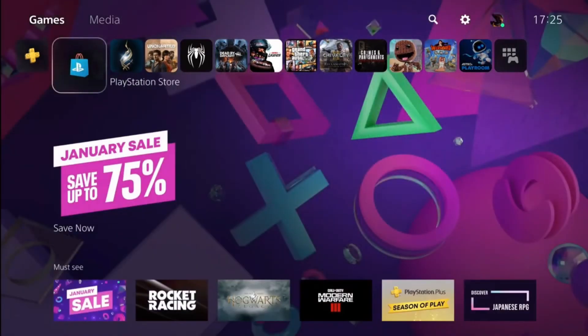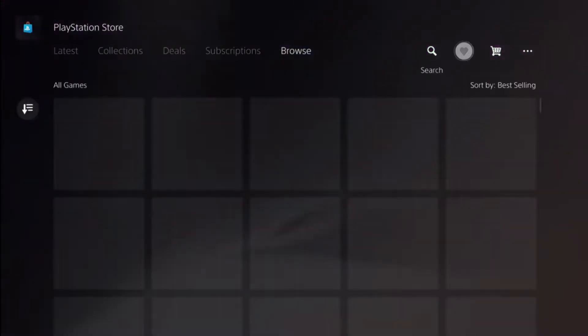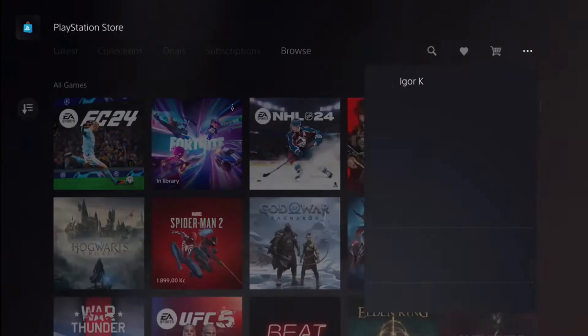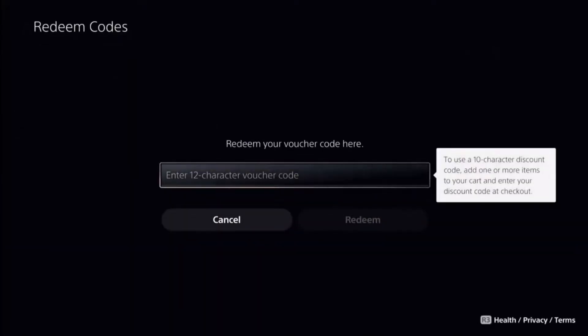So there are two ways to activate your cards. Go to PlayStation Store, then go up and to the right with those three dots. Click on them, then click on redeem code and here you can enter your PS Plus or your gift card code.